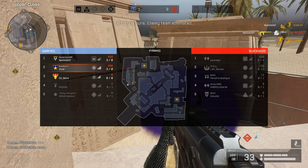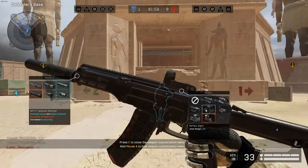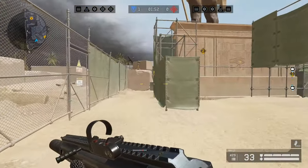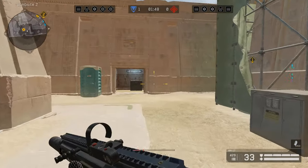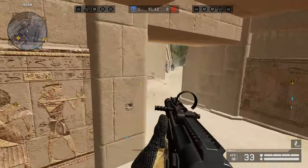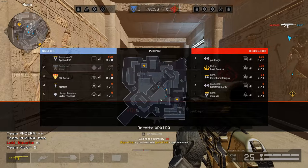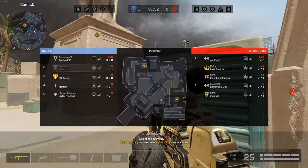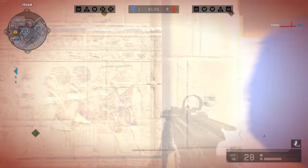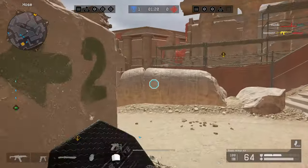So what I'm using right here is the custom scope and the custom silencer. The custom scope is 0.3 fast zoom and great decrease in sway. The silencer is a 5% decrease in damage, which I think is less than the standard silencer — otherwise it'd be weird to specify it, they would just say 'reduction in damage.' It also increases hip accuracy, which is sort of a curse for me because I love hip-firing, but a lot of times it's my downfall. So it's good in those senses.